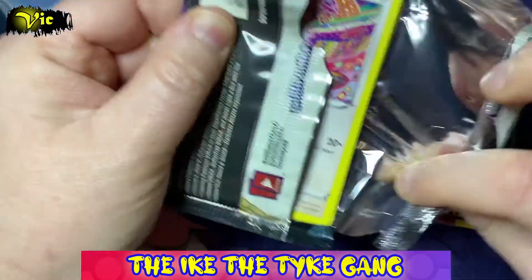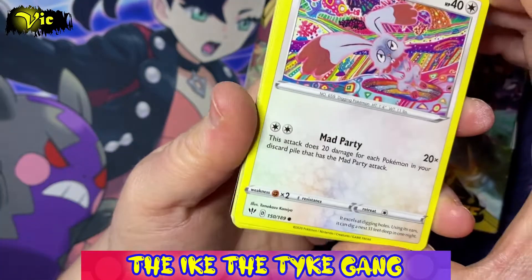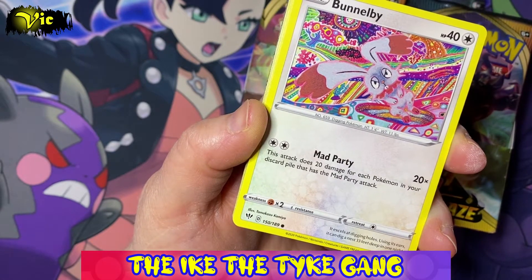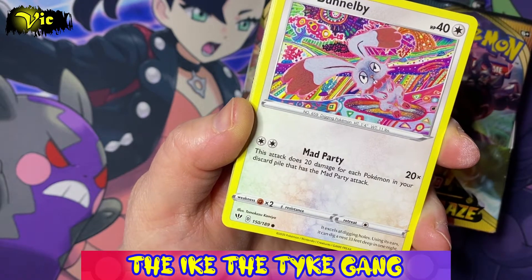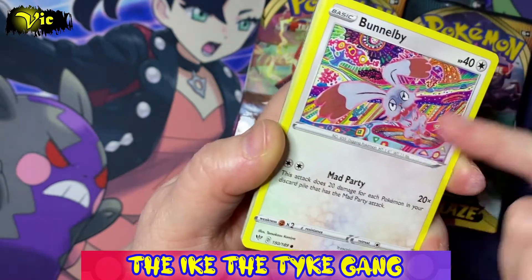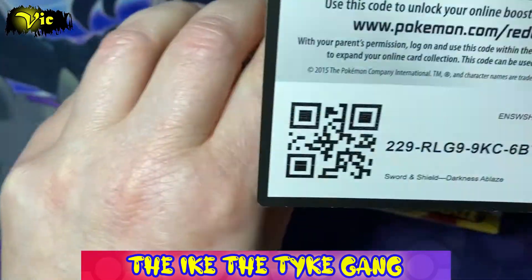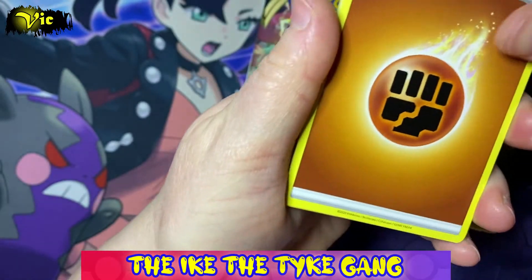I haven't opened a lot of this set to be honest. Oh my goodness — a Bonobie has come straight away! Anybody that watched any of Ike's Darkness Ablaze openings will know that even though this Bonobie is just a common card, we had to open probably over 50 packs before we could pull it. It was one of our favourite artworks of the set that we'd seen before the set even came out, so it's quite cute to see it there.